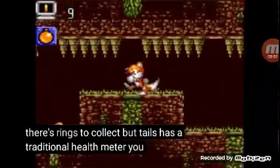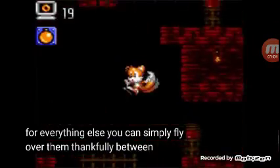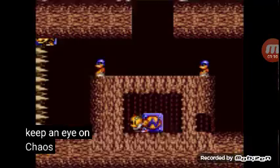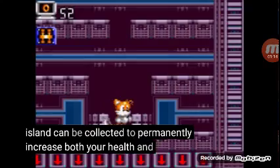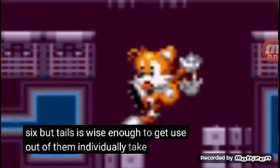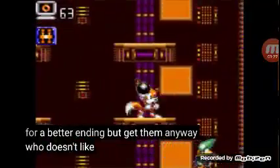but Tails has a traditional health meter — you can refill it by grabbing more rings, which I recommend you do, as some of these bastards are kind of annoying to hit, but for everything else, you can simply fly over them. Thankfully, between games, Tails has regained the use of his legs and won't die of cardiac arrest by touching a wall, but you still have a flight meter to keep an eye on. Chaos Emeralds, most hidden throughout the island, can be collected to permanently increase both your health and flight — that's a concept I totally dig. You may not get a super form for collecting all six, but Tails is wise enough to get use out of them individually. Take some notes, you blue fuckboy. The emeralds are completely optional, not needed for a better ending, but get them anyway — who doesn't like extra health?